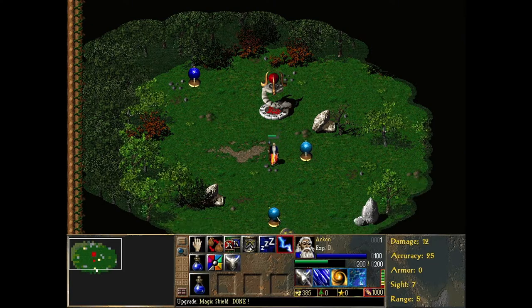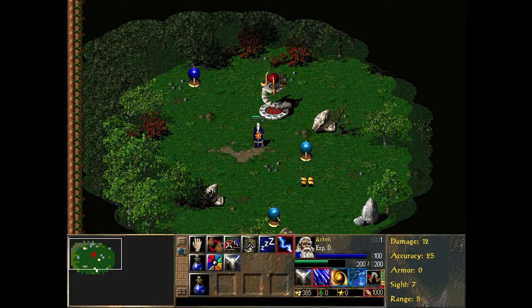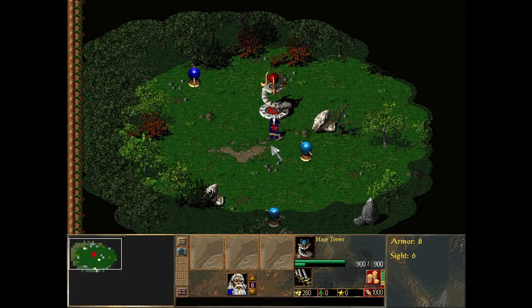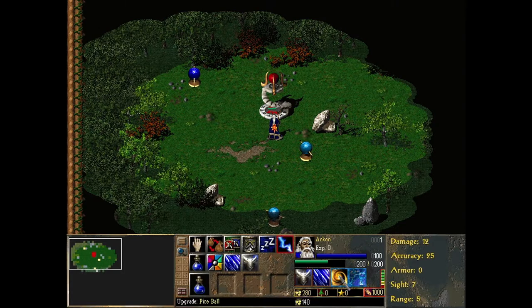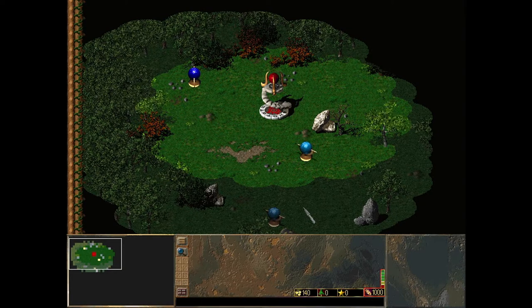We can teach Archon new spells, like the magic shield. We can just select them and then send them to this magic tower here to learn those spells. We go back automatically and then they pop up here and we have those spells. Let's learn the fireball spell — that's a better offensive spell.